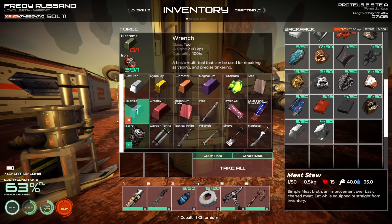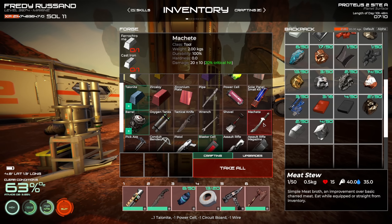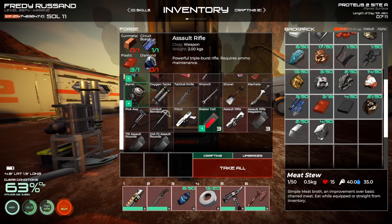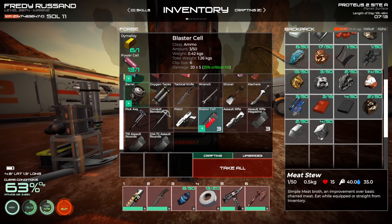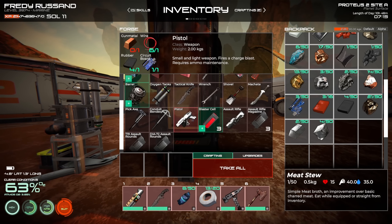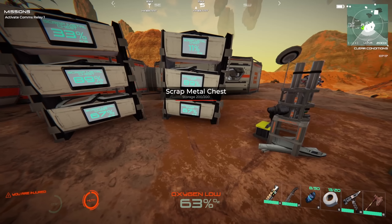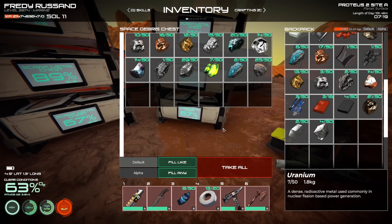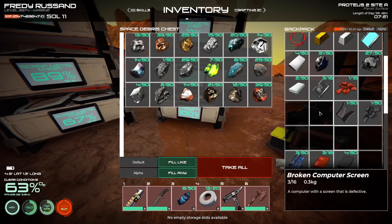Let me upgrade the forge — nicely done. I can do a machete, but it takes diamonds. I can also do a pistol and blaster cells for it, so maybe I'll try a pistol — it might be better than just a melee weapon. Let me try to do some gun metal. I need molybdenum and bronze — and I only got one molybdenum. So that's what I'm going to look for: molybdenum and magnesium.